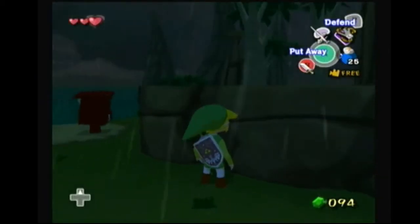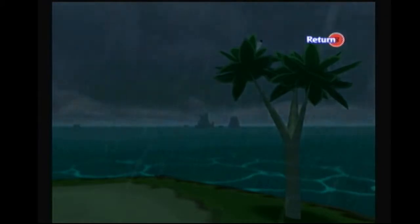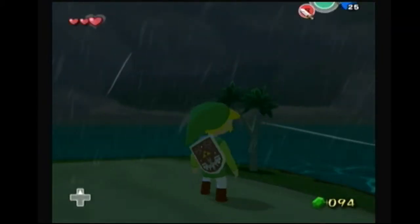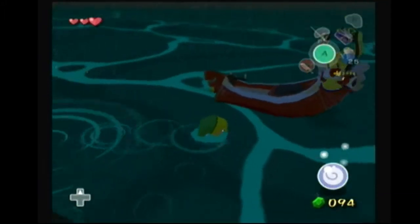So that was storage one, and we need two storages since there's a cutscene over there at that island, which is Forest Haven — excuse me. So talk to Coral — we need a text.